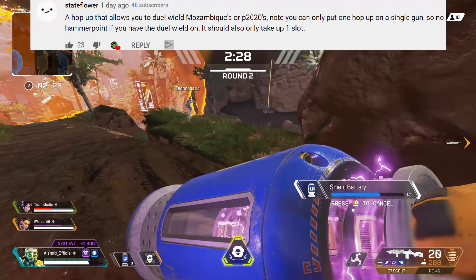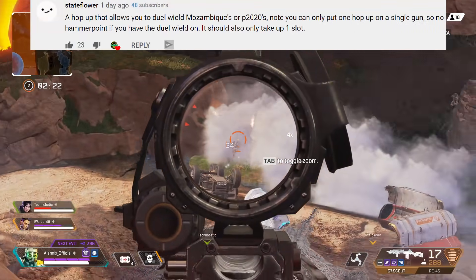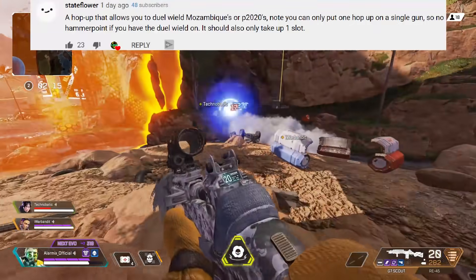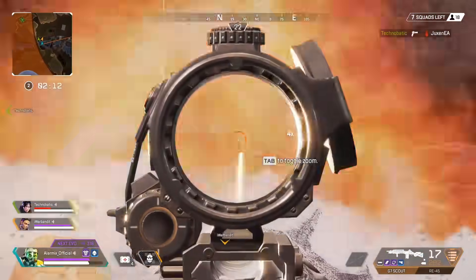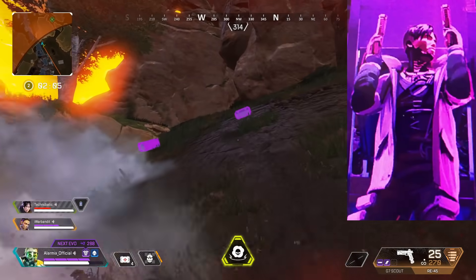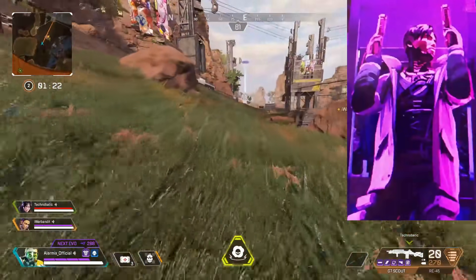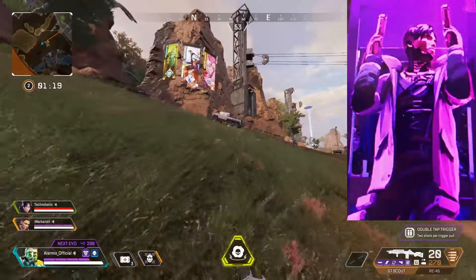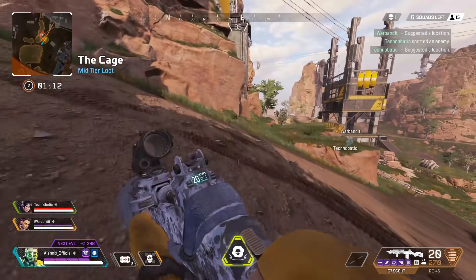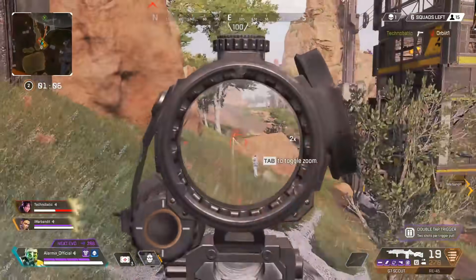State Flower said: a hop-up that allows you to dual-wield Mozambiques or P-2020s. Note — you can only put one hop-up on a single gun, so no Hammerpoint rounds if you have the dual-wield on, and it should only take up one slot. There's actually a picture from around when Crypto was released — a Battle Pass loading screen showing Crypto holding two guns — which I found on Reddit. There's just a small chance that could be Respawn teasing dual-wield. Even if you'd dual-wield a Mozambique or P-2020, it still probably wouldn't be a very viable gun.